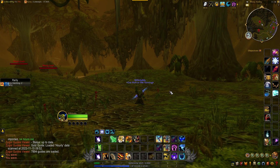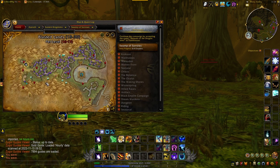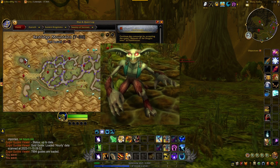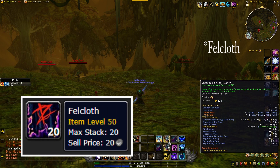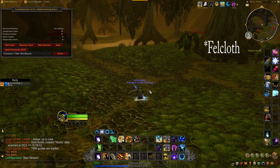Hey guys, got another material farm for you today. This one is going to be located over here in Swamp of Sorrows, right over here in this corner. We're going to be killing the little Grells that are over here, and we're going to be looking for the Fell Hide — they drop quite a bit of Fell Hide.